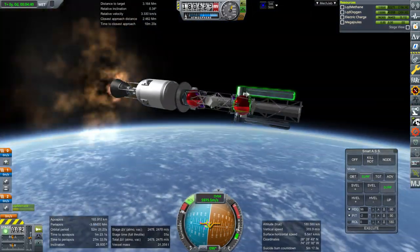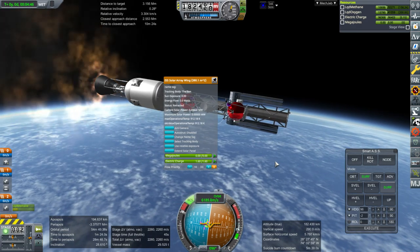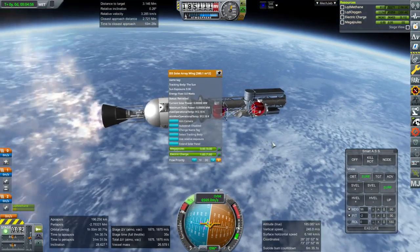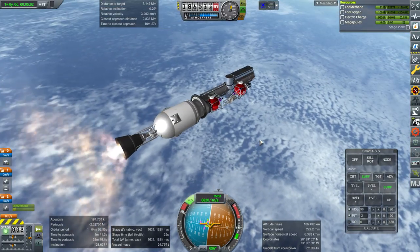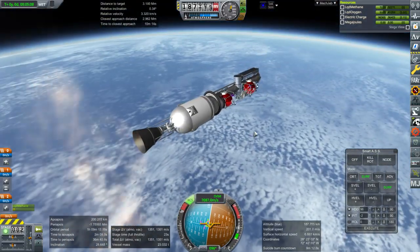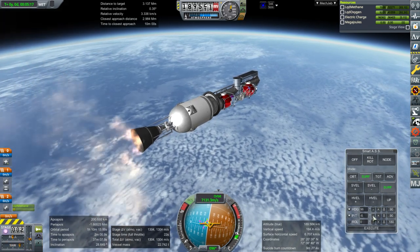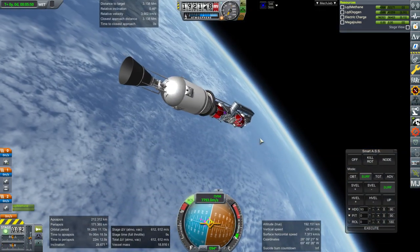I had to modify the SS2U solar arrays because SS2U has its own special solar module, and that wouldn't work with KSP Interstellar - KSP Interstellar expects the default solar module. So I just deleted the SS2U solar module and replaced it with the default solar module so that KSP Interstellar could work with those solar panels. I don't know why SS2U needs the special solar module. I didn't mean to shut down - I didn't throttle all the way down, but good thing it has multiple ignitions.